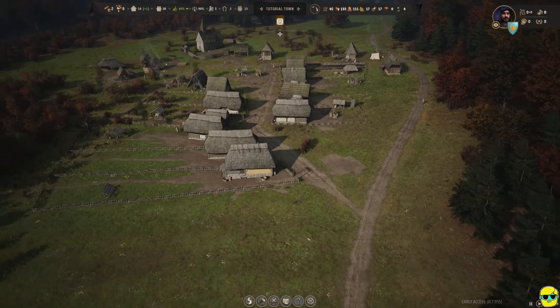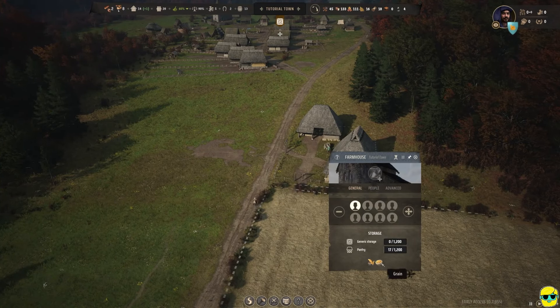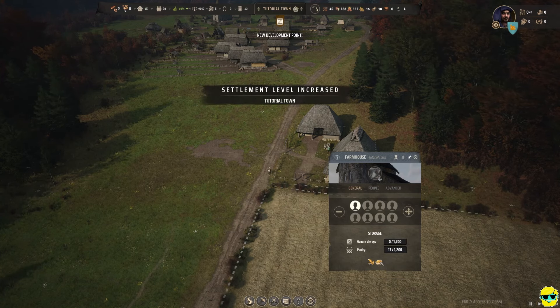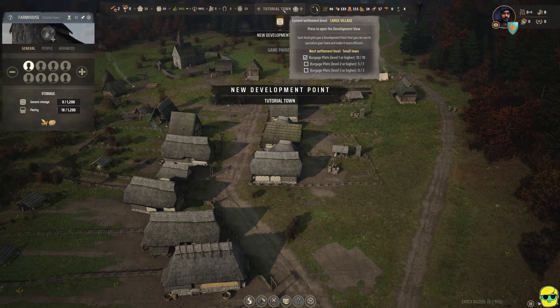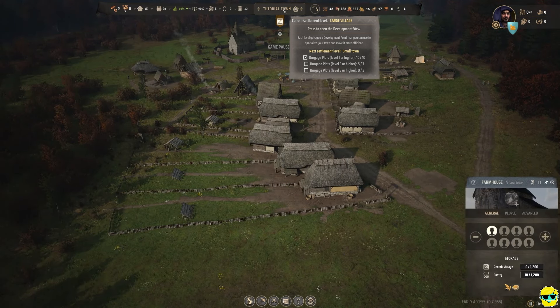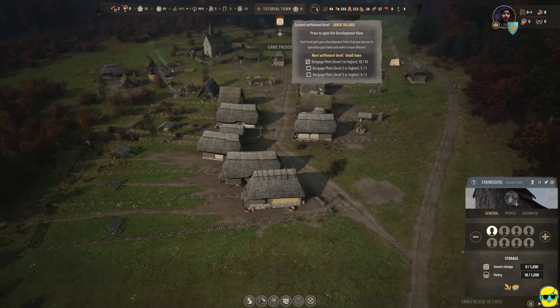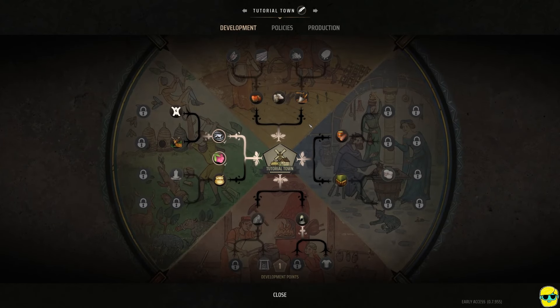They got one grain — so it is one-to-one here it looks like. Settlement level increased — we're now a large village! By building more burgage plots, we've upgraded to a large village. You can see that if we want to become a small town, we need to have seven level-two burgage plots, which we have five already, but we also need level three. I'm not in a super rush to do that at the moment. But we do have a development point we could spend. I've really been enjoying this kind of hunter-gatherer tab — and if we go here we get hides. But let's go ahead and get double meat.